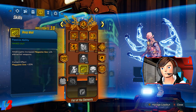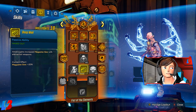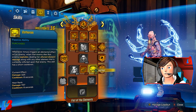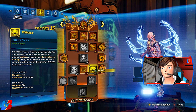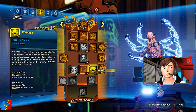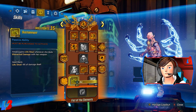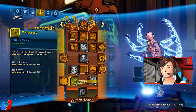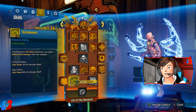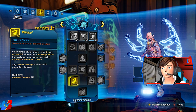Then one point into Deep Well to increase magazine size for elemental weapons — since we're running a lot of elemental weapons, this comes in handy. Then three points into Cauterize: when Amara triggers an elemental effect on an enemy and that enemy dies, the enemy explodes dealing her anointed element damage plus any other element currently inflicted. Finally, one point into Sustainment — Amara gains life steal whenever she deals elemental damage with her weapon, and since we'll be doing a lot of elemental damage, we'll be picking up a lot of lifesteal.